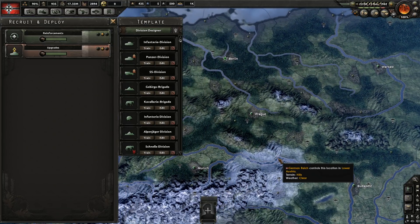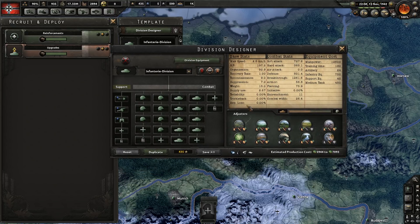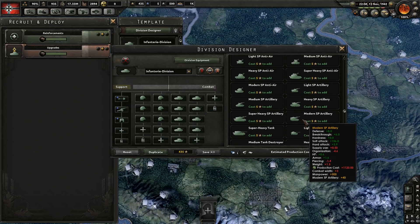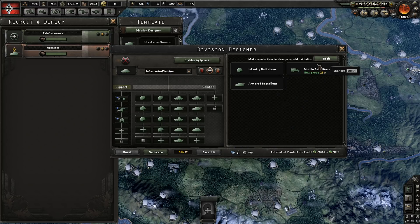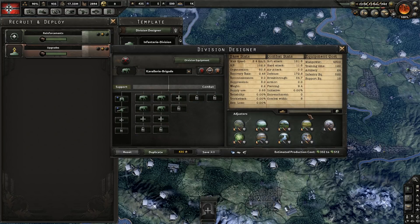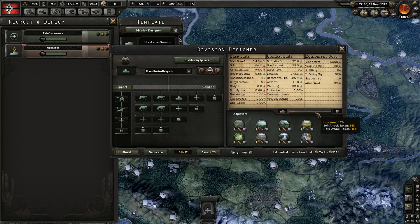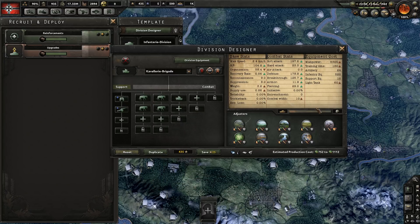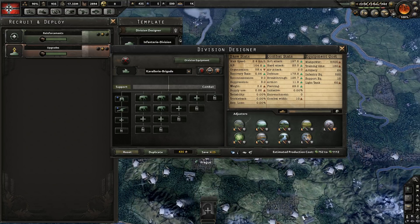How do you increase hardness? It's fairly self-explanatory: add more hard units to the division. Heavier tanks add the most hardness, with super heavy being the maximum and light tanks adding the least. Even adding a single light tank to an otherwise 100% soft mobile division will add some hardness. It's a ratio — with four infantry battalions and one tank, the difference is still meaningful in actual combat.